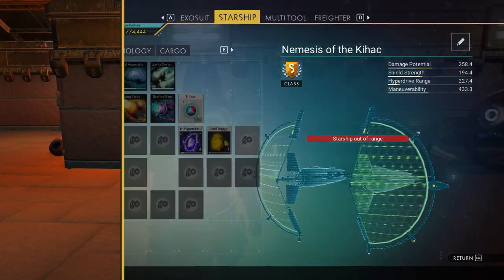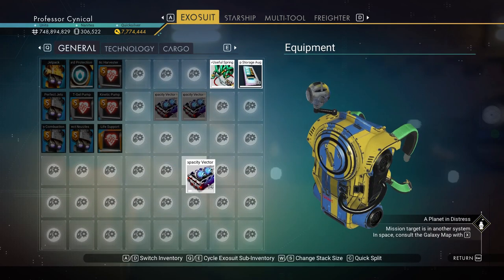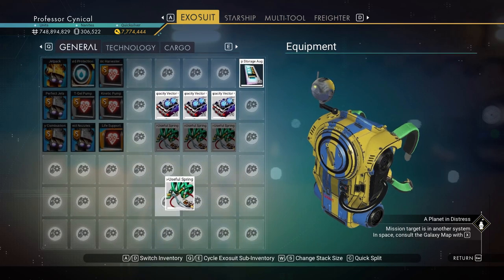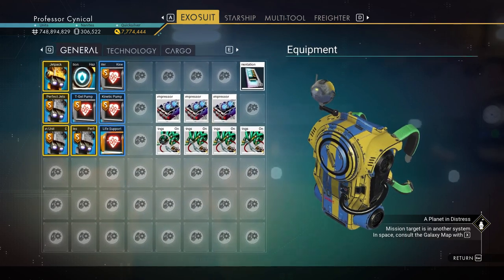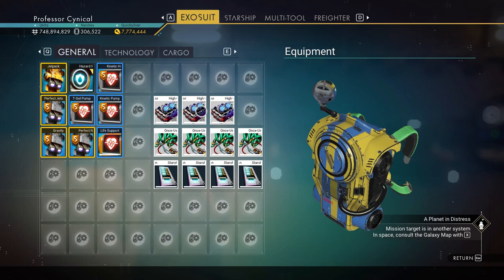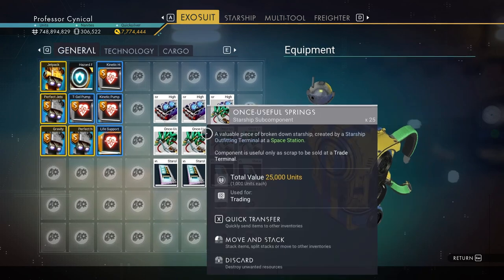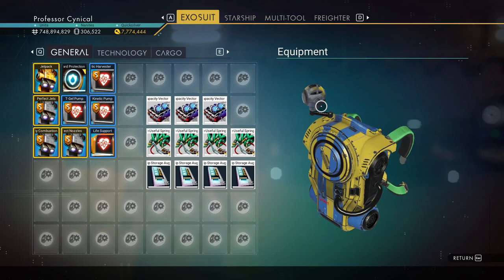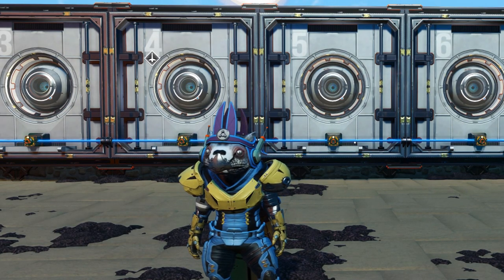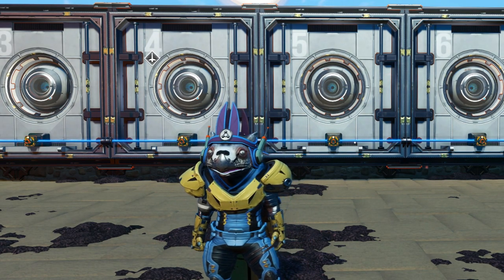Just to show you that this all completely sticks — I've carried those items over from my storage container to my exosuit, came into my base, and look at how many I'm holding. It's absolutely ridiculous. You can dramatically compress your exosuit inventory using this glitch. It is super overpowered, and I would recommend doing it now before things like this get patched out — so do it while you have the opportunity.